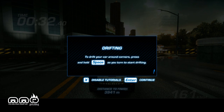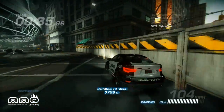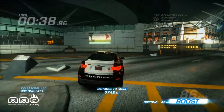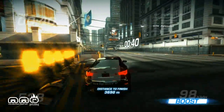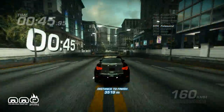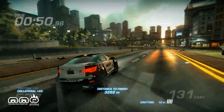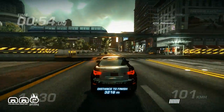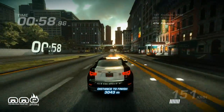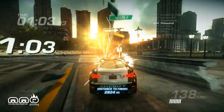Drifting is a way to help you make sharper turns and also to build up a boost. The boost is on a timer though, so you can't just boost the whole time. You can see the bar in the bottom right corner — when it fills up, you can boost away. You can also see a spirit car wiping out. There's a nice soundtrack in the background, and whenever you see a timer on screen it means a turn is coming, so get ready for it.